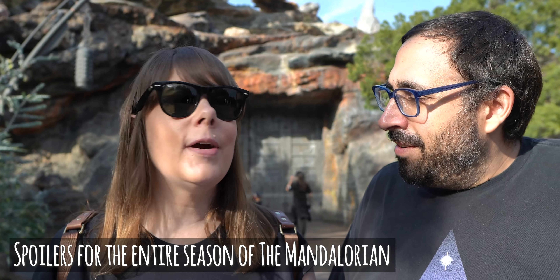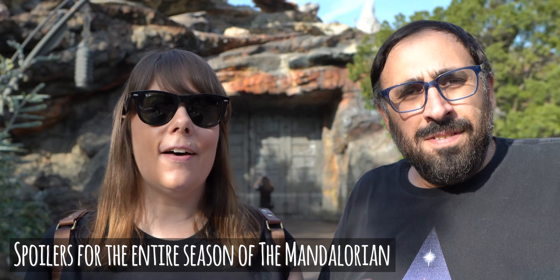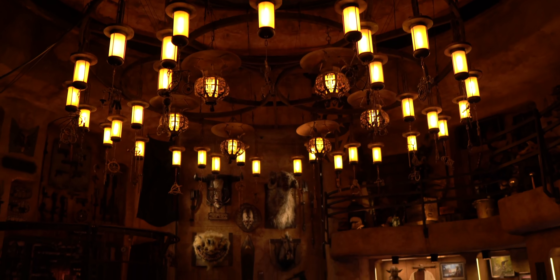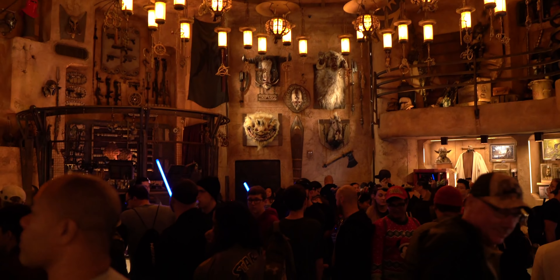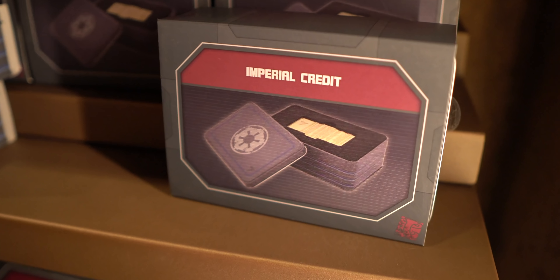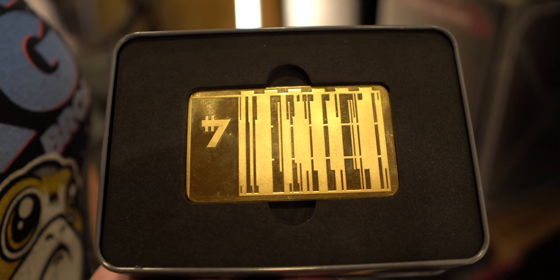We're big fans of the Mandalorian — we love it so much and we wish it was incorporated in Galaxy's Edge. We made a list of things we'd like to see here from the Mandalorian. So in Dok-Ondar's, you can buy replicas of old things from across the galaxy. One of them is this Imperial Credit, a replica of the old currency used in Imperial times. One thing I'd love to see them sell a replica of is Beskar Steel.